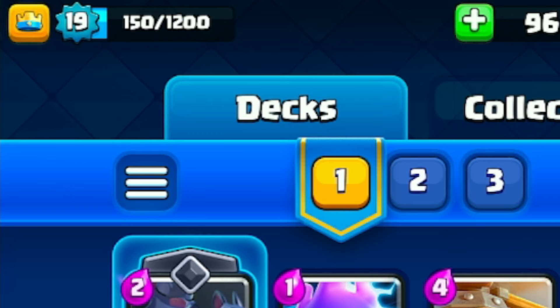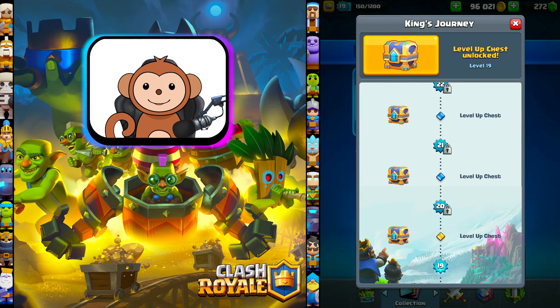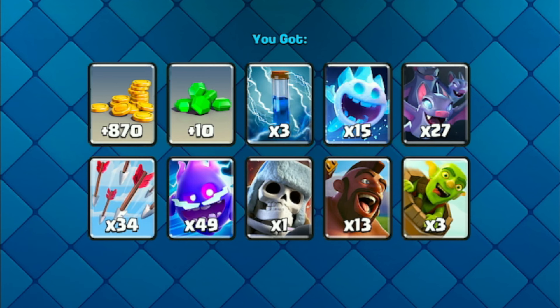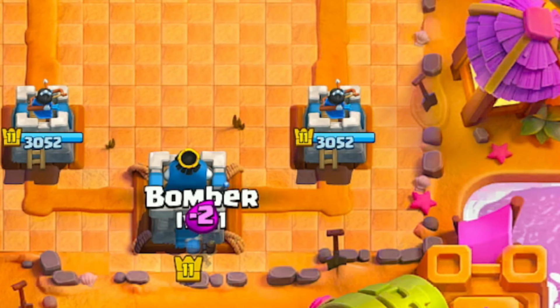I wouldn't recommend spending gems unless you can get at least 3,000 seasonal tokens, or an emote or banner that you really want. Since the last episode I was able to reach king level 19 and arena 9 at 2,600 trophies. Let's collect this king chest — this was a pretty good pull, I was able to get some more barrels. Let's go get some dubs, thumbs up for good luck.